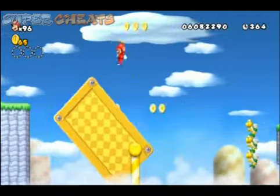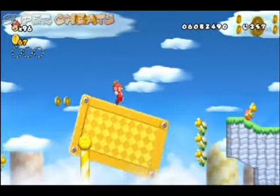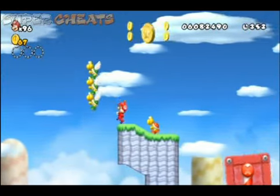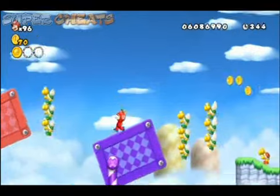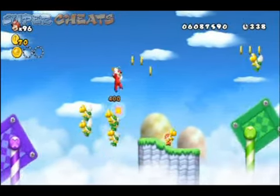I would suggest coming into this level with a Propeller Suit. What's nice is now that you have finished the game — you can see the coin right there — you can save any time. So grab the Propeller Suit and save. If you get the Koopa from the very top there, you can get enough height.